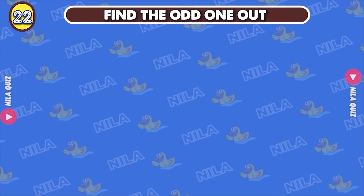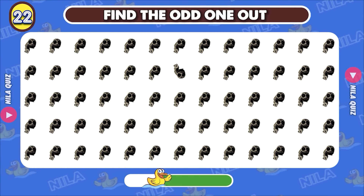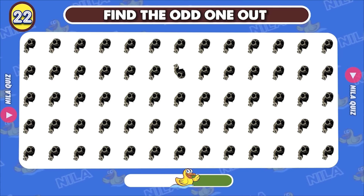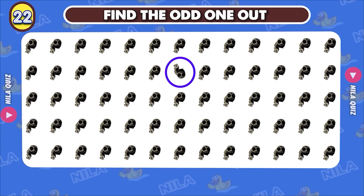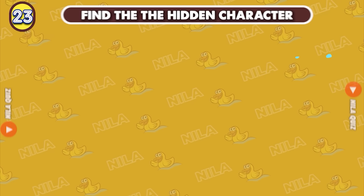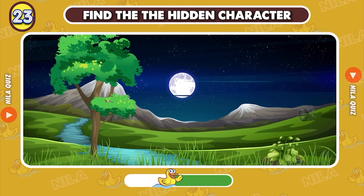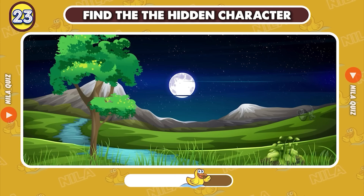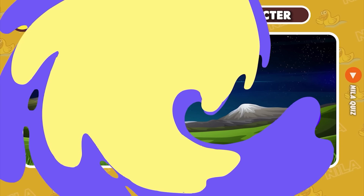Round 22. Can you find the odd one out? Good job, it's here. Round 23, spot the hidden character. Bravo, it's here.